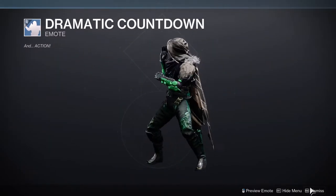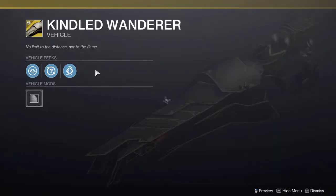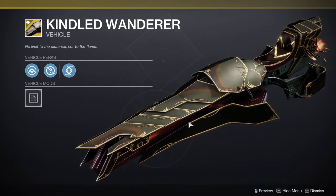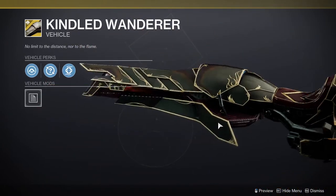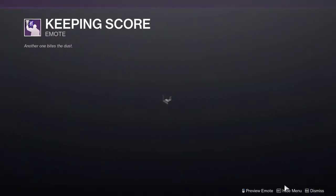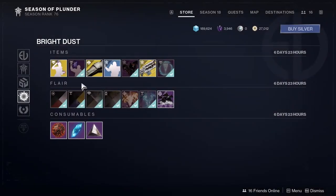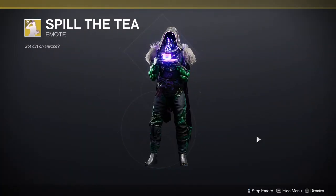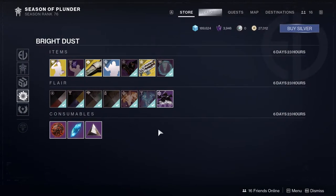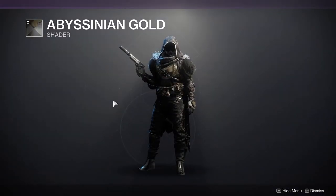Dramatic Countdown, which I don't really care for. Kindled Wander — oh, this is really cool, this is from the Eververse solar set from last season. Keeping Score, which I just got from an engram. Spilled Tea, which probably costs like 3000 Bright Dust — oh my God, it does. And then Abyssinian Gold — guys, get Abyssinian Gold. I might actually make a video just saying to get this shader because it's such a good shader. Very versatile.